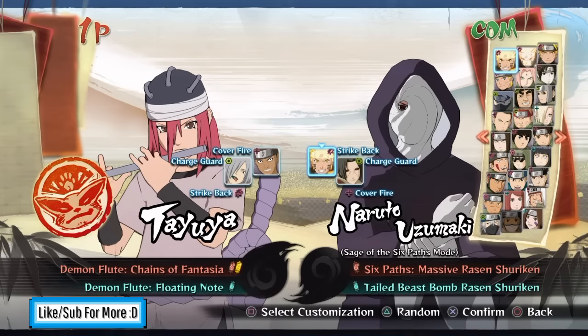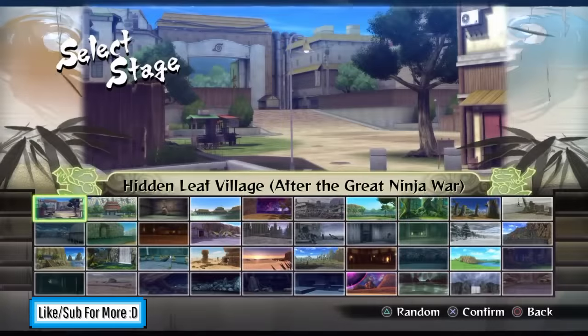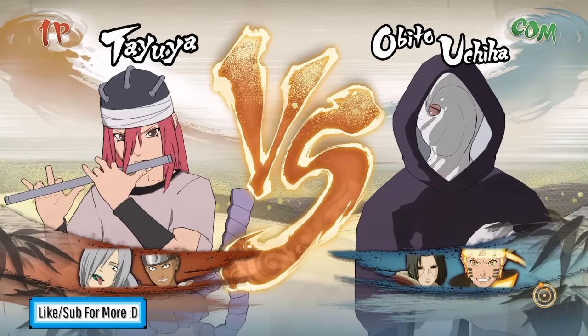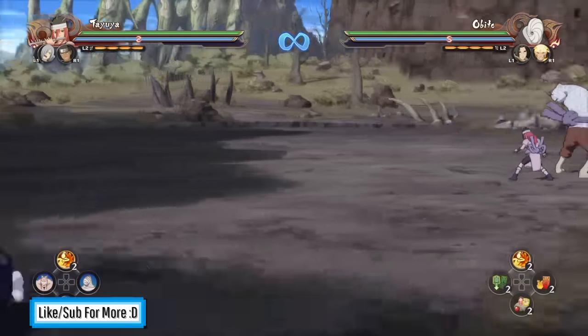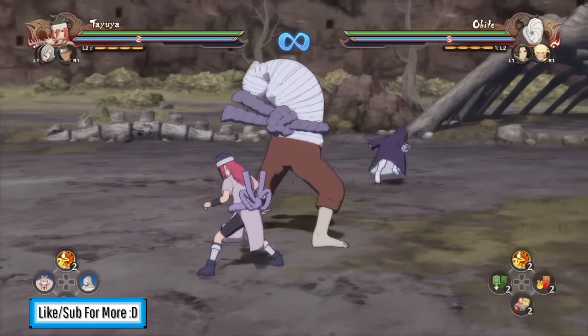Shoutouts to everyone in the comments for letting me know about this — basically, as you can tell by the title or thumbnail, Tayuya can use her Doki summons kind of like Sakon's Rashomon jutsu, like a mobile shield. As a quick disclaimer, I only have one PS4 controller; it's controlling the CPU AI. My other controller is my fight stick, which can only switch between left stick or D-pad, so Tayuya won't be moving much — it's not the best showcasing, but it's only because I have one controller.